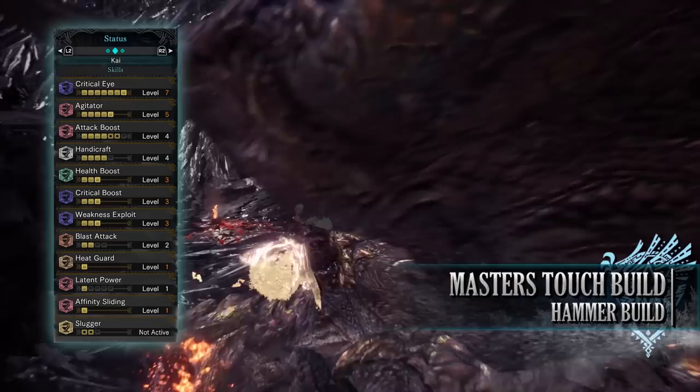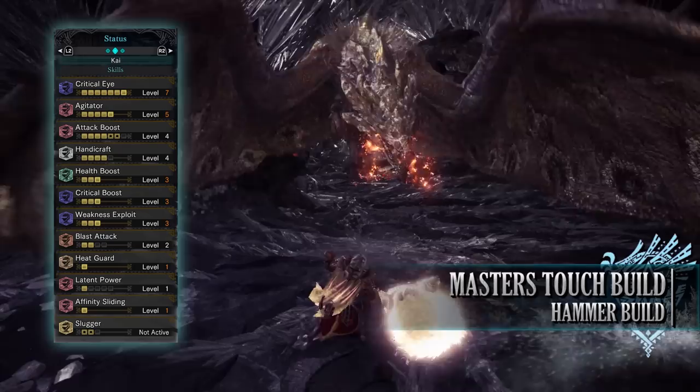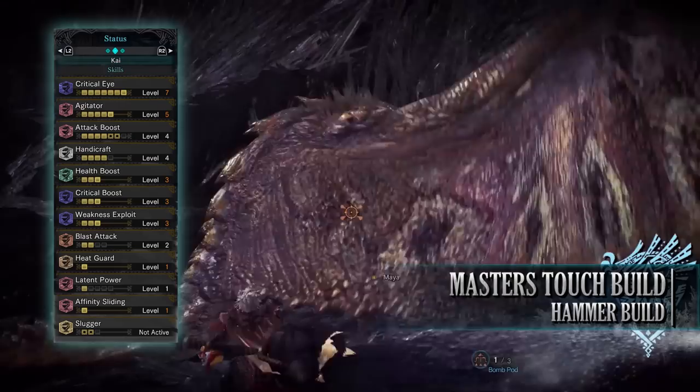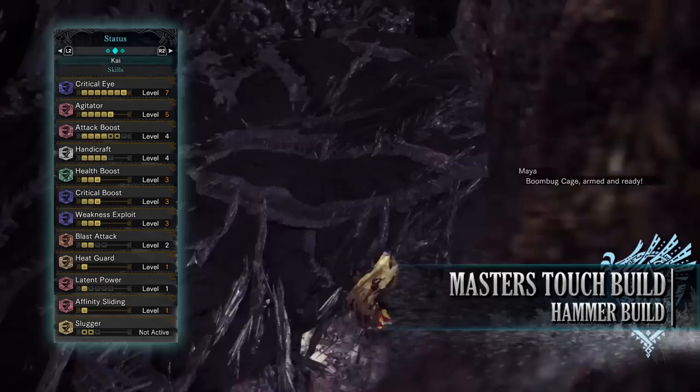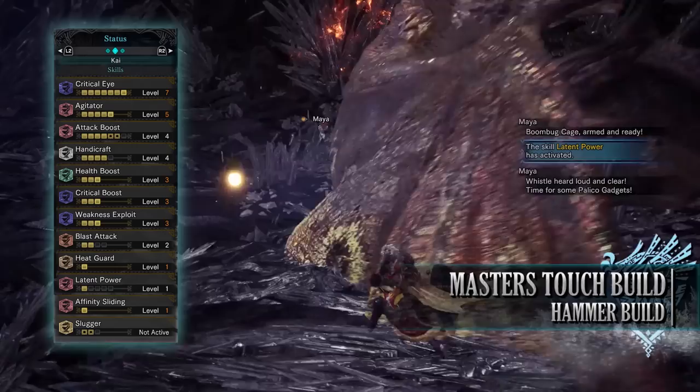You have handicraft level 4, increasing the sharpness of this build. You have health boost level 3, allowing your health to reach 200. You have crit boost level 3, which increases the damage of your attacks when you crit a monster — this only applies to the raw portion of your attacks, not the elemental portion. Crit boost works well when the weapon has a high raw attack, which is the case with this build.